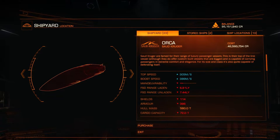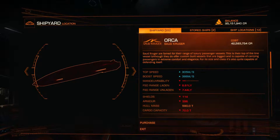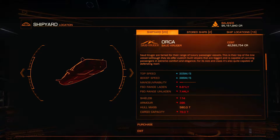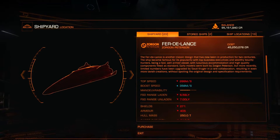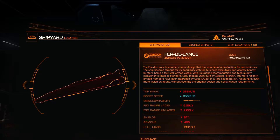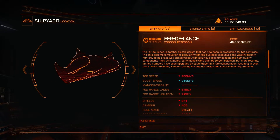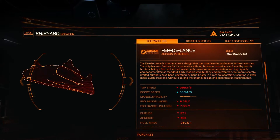The Orca — oh my god, this thing is ugly. It's just something I will hunt down and destroy even if I only have a Sidewinder. This one is at 42,593,754 credits. Then there's the Federal Lance — I can't pronounce this one too well. Other people use these very effectively, and they're good at hunting down Anacondas. I think one bloke told me he took on a wing of two Anacondas with this thing. That's impressive. This one is at 45,250,078 credits.